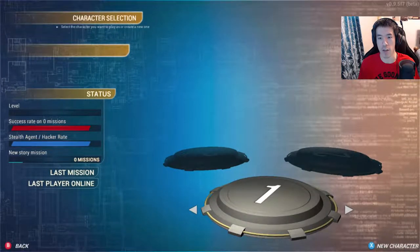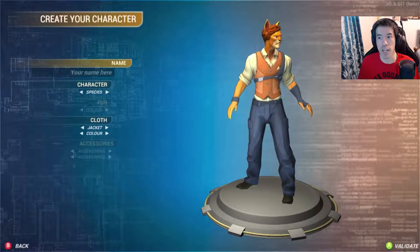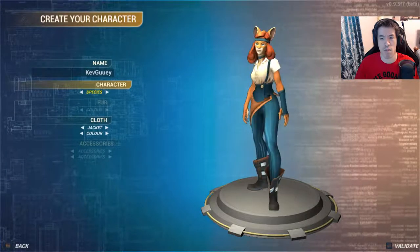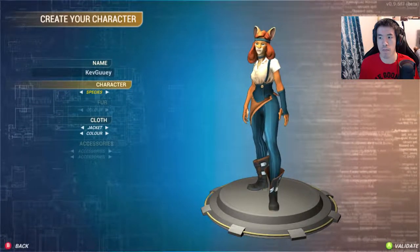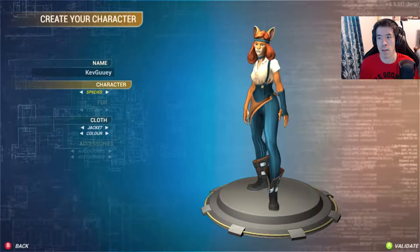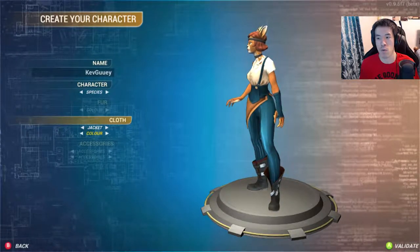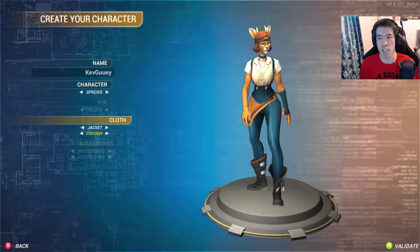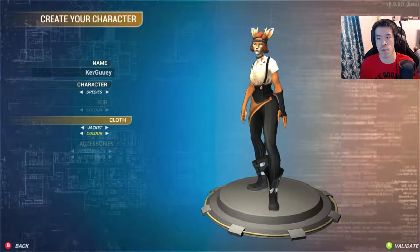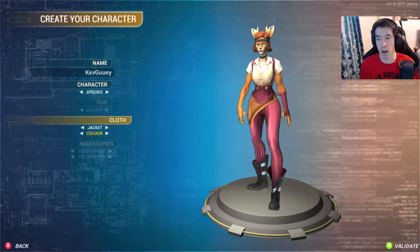Three? I thought it was only for two players. New character - oh, that was it, I messed up. Kagu-wee. Species. So there's only... we got a tiger, I think? A deer? Well, I guess we'll go with this one. There's only two outfits. Let's pick a color that looks nice - we'll go with red. Validate.